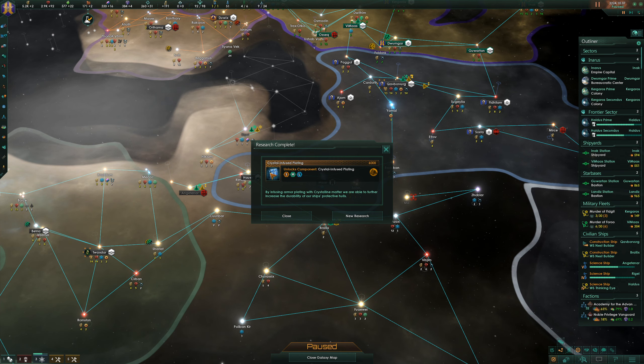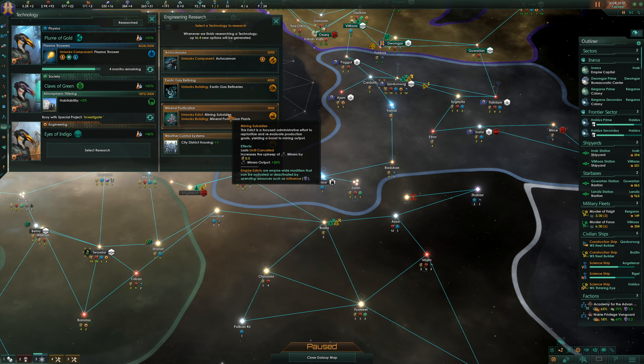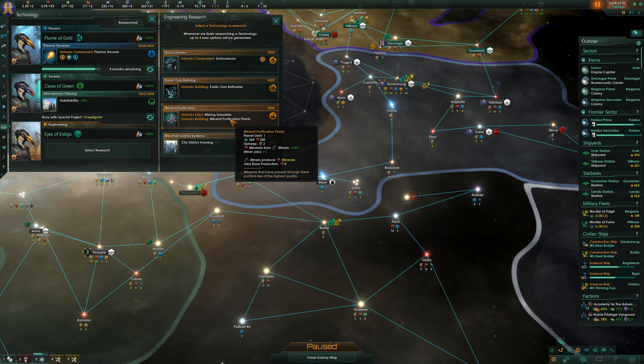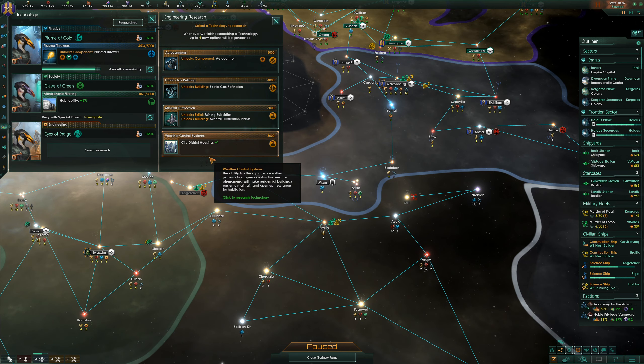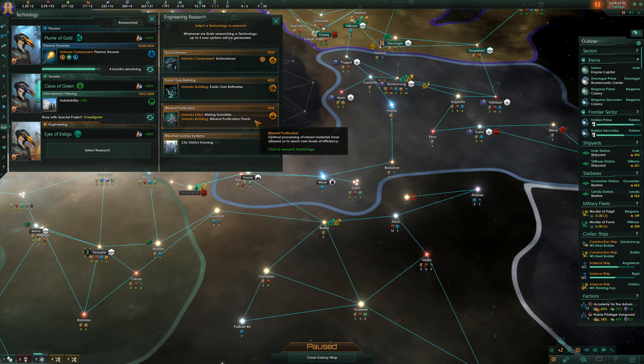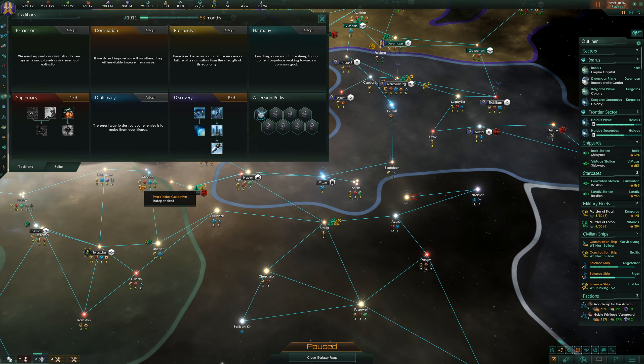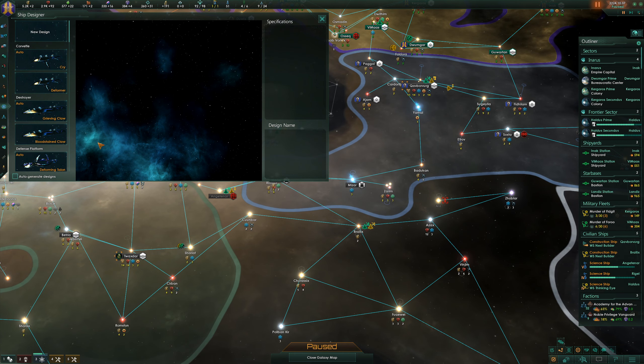Crystal infused plating - hell yeah, that is lovely. What have we got next? I'm going to want to retrofit our existing components. High rate of fire ballistic cannon. Mineral purification plant. Well this is the cheapest one so let's go for this first. I am tempted to go for the autocannons but that's going to be quite a bit longer. 33 months on this would be fine. Let's get to the ship designer and we'll have a look.